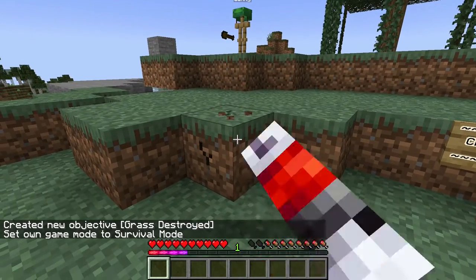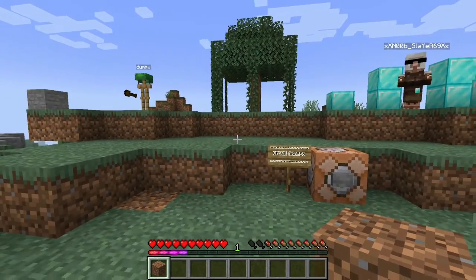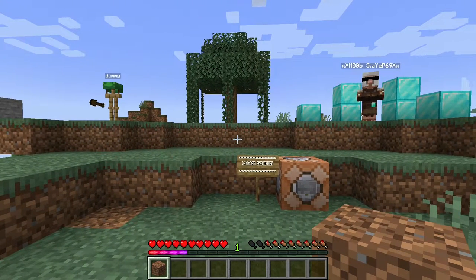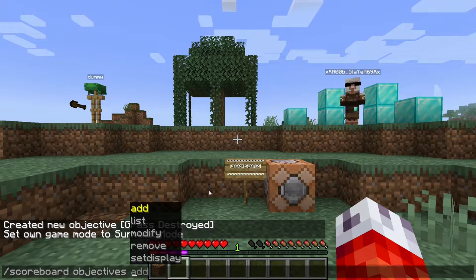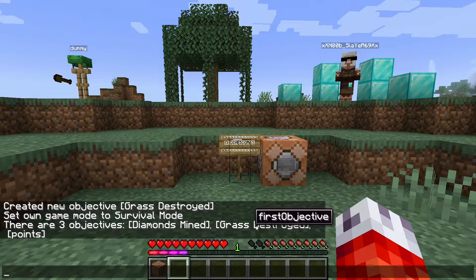Now if I switch back to survival, any time I mine one of these grass blocks, our scoreboard will be incremented. But as you may notice, we aren't getting a visual representation of that anywhere on our screen. That's because we still have to set the display space for our scoreboard — Minecraft doesn't do this automatically. If we go back to our slash scoreboard objectives path, now we can use our next parameter: list. This one will simply show us a list of all of our created scoreboards in the current world. I have the one we just created, first_objective — display name "grass destroyed" — and a few others, including one for the intro of the video, diamonds mined, and another one I was working on.